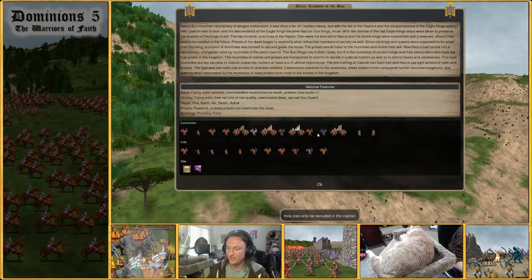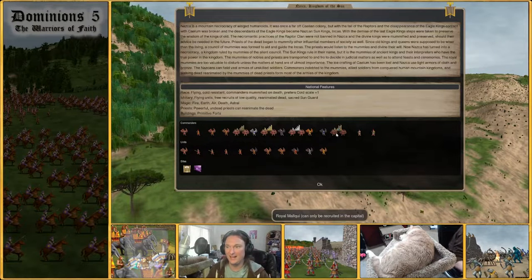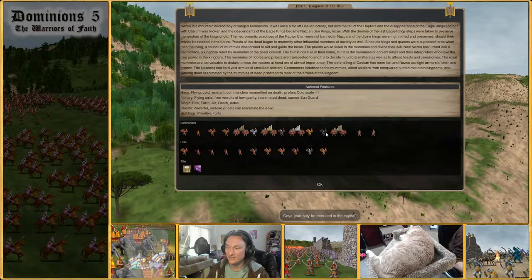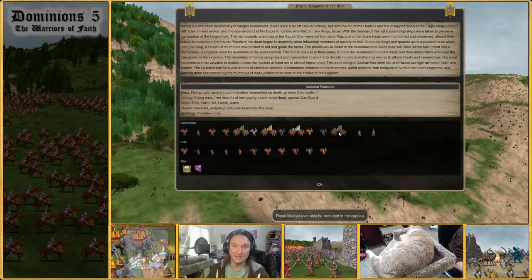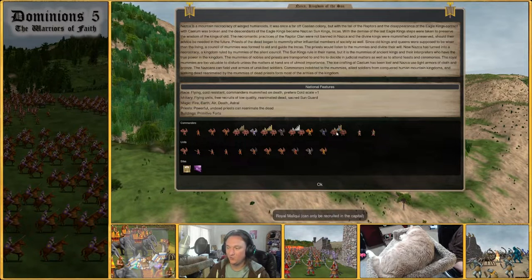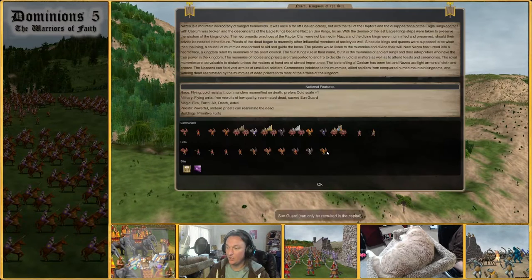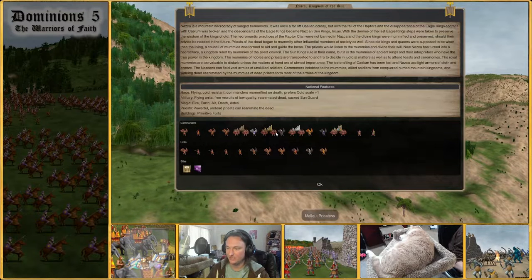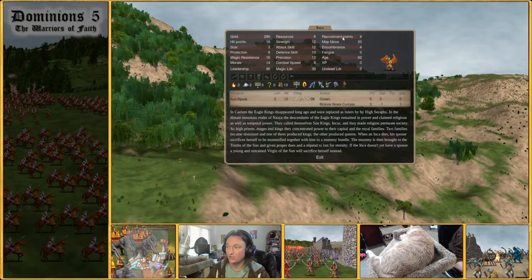Moving on to the big tier — we have the Inca, Koya, and Royal Malkui. This is where things get really unique and where Nazca comes into its own. The Royal Malkui is probably one of the best mages in the entire game. The Inca and Koya are all cap-only, slow to recruit, as are the Royal Malkui.